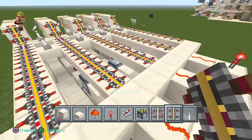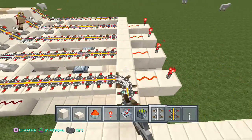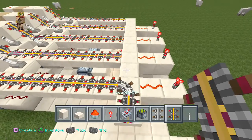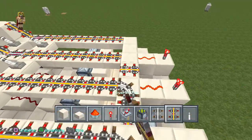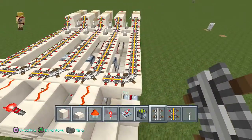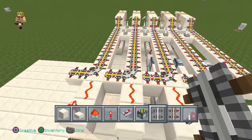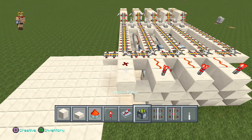Place a power rail right there and a regular rail in front of it. Make sure they are all going in the same direction — see that direction? Make sure they all go in that direction, otherwise it will mess up the entire system.